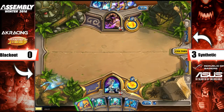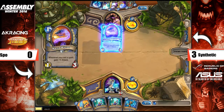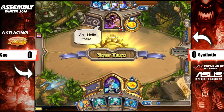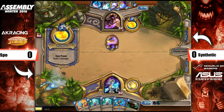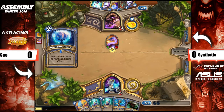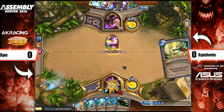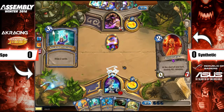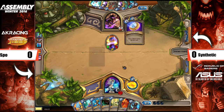Spoh has Freeze Mage by the looks of things, and Synthetic has his Tempo Mage. Spoh's got the double Arcane Intellect quite early on, which is actually not too terrible. It's always a little bit scary not to have something like a Frostbolt versus Tempo Mage early on, as you do want the answers to not let the Tempo Mage run away with the game too early. But having two Intellects means he can get some cycle and delve into his deck for the answers he needs. He does have the Frost Nova, hoping to draw into a Doomsayer in time for turn five — and as he casts Arcane Intellect, it pulls straight into Doomsayer.